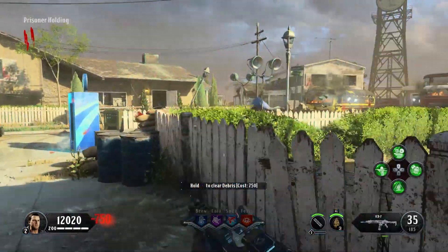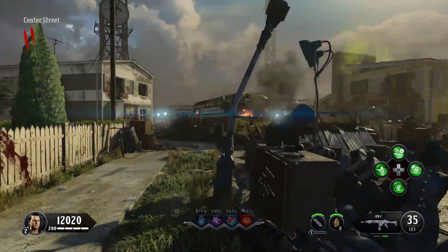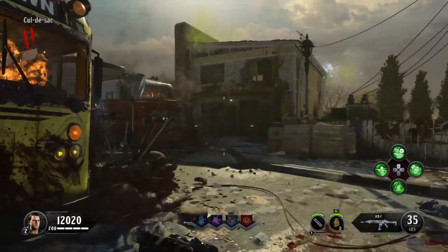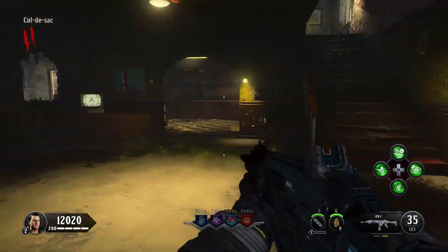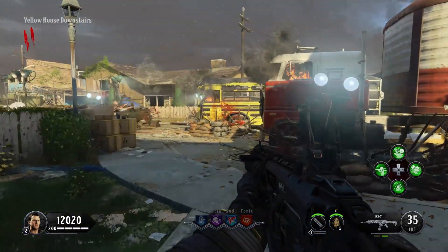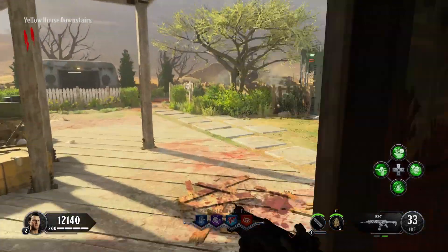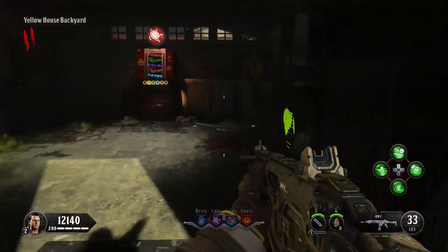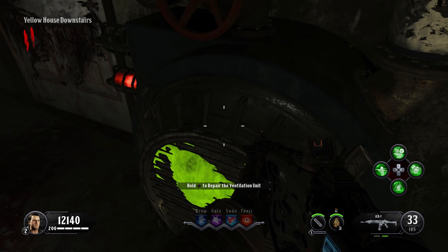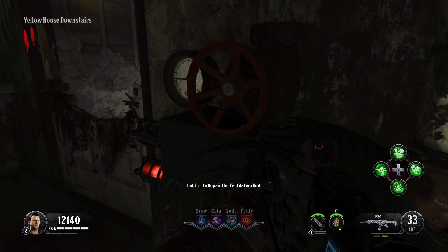This is a fairly open map. The problem is they close a lot of the connecting sectors, but a lot of the areas are connected. Once you start opening everything up it's really easy to get around — it's not like some of the other ones that funnel you down specific corridors. This one has a lot of different entrances and exits to all the buildings. Let's find the next one — there it is. Just turn that sucker.